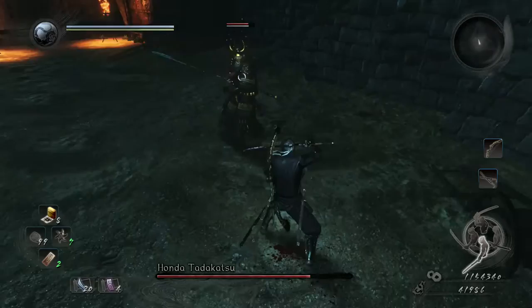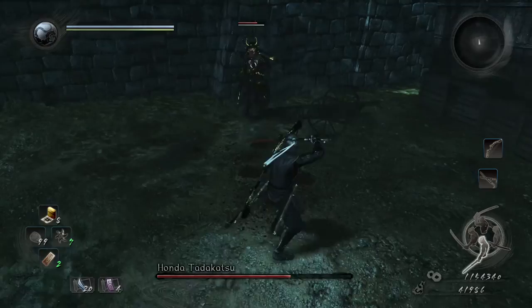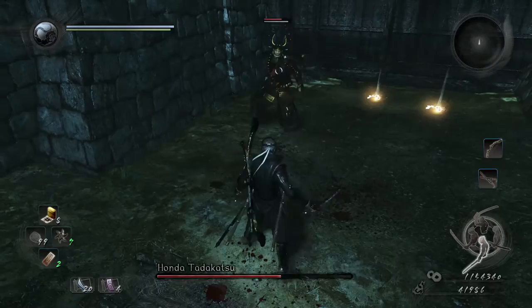That move right there, the one that just flashed — that's a grab, so make sure to block it. Dodge to the side and then get a couple of shots. Left or right, up to you guys — I feel like the right side is more efficient, but maybe that's just me. This move right here is a two-hit; dodge to the side and then get a couple of shots. If you do get nailed by that move, it will link up to a four-hit combo, so be careful.